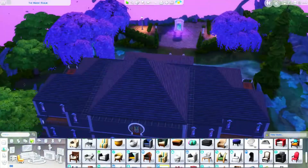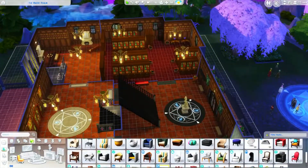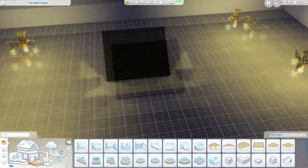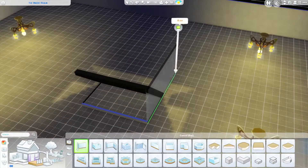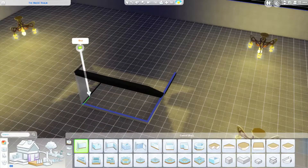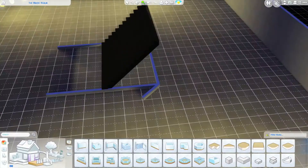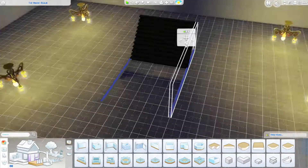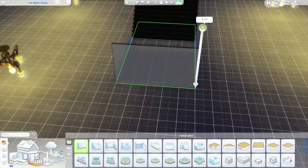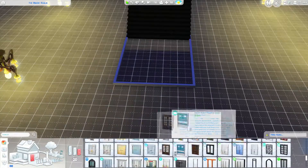I put four desks in because there wasn't enough room for more, but they look pretty cool. I like the new desks from the new pack. I put in little chairs so you can sit down and read. I wanted beanbag chairs but we don't really have them, which makes me miss Sims 2 University. If the university pack leaks are true, it's either going to disappoint people or be one of the best packs yet - we'll know around November.